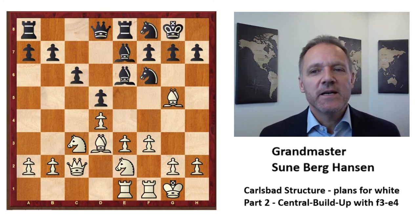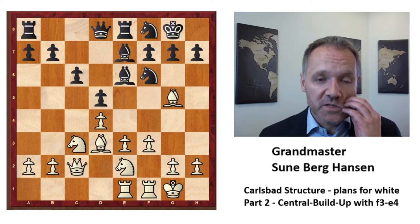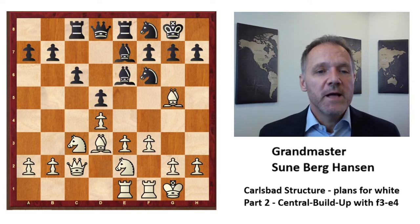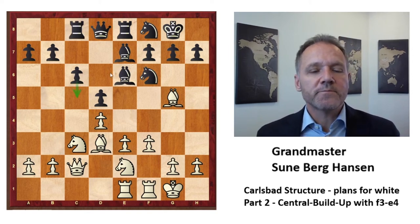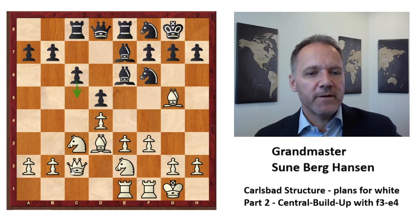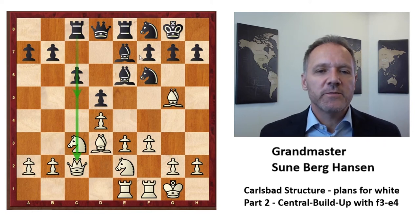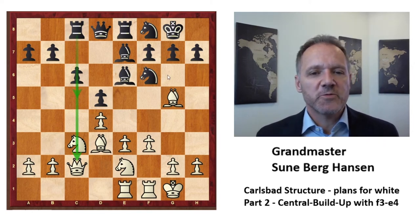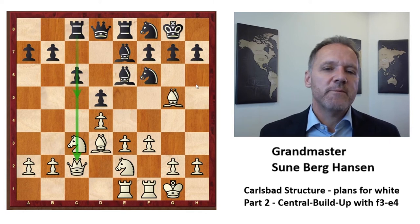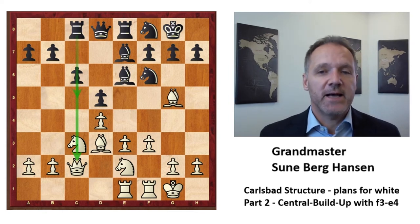This game was played in Belfort in 1988 as part of the World Cup — which has nothing to do with the current World Cup format. Black is preparing a plan with maybe c5, and it makes sense to have this x-ray effect on the queen. Another plan for black — which we will look at — is not to play Bc8-b6 but to play d6 and Ne6, getting the knight out and neutralizing the battery. When we look at plans for black, we will examine that, as I think it's a better plan.